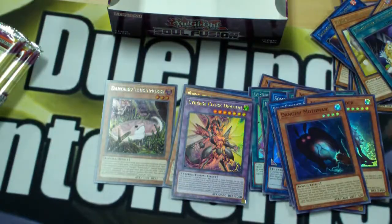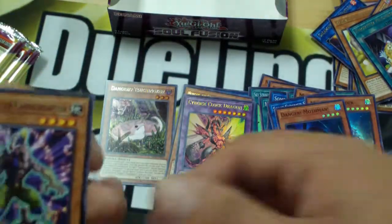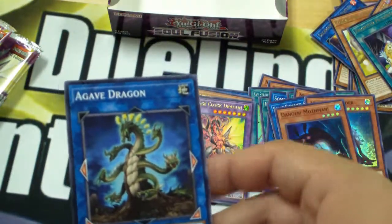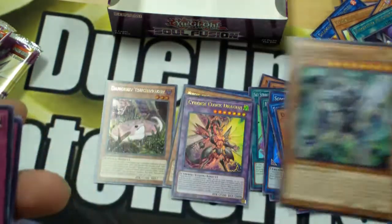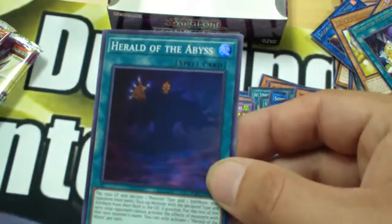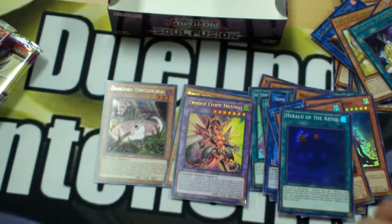Heat Leo again. Galaxy Cleric. Salamangreat Falco. Dino Wrestler Stegosaur. And Dino Wrestler Baton. Some of these I'm not even going to bother trying to pronounce anymore. Moving right along. More Agave Dragon — that might be our third one. Galaxy Brave. Orchestrated Attack. Invincibility Barrier. Another Herald of the Abyss — I'll take that, I'll definitely take more of that.